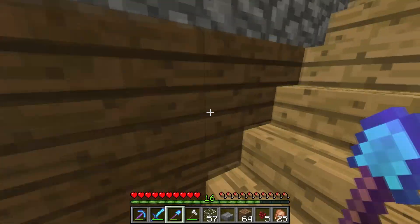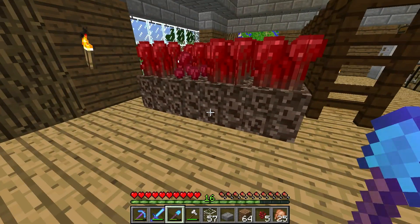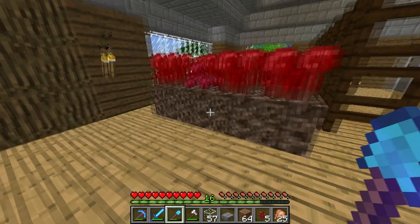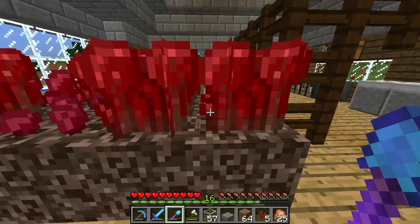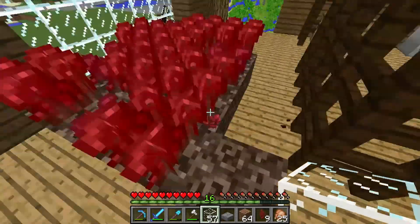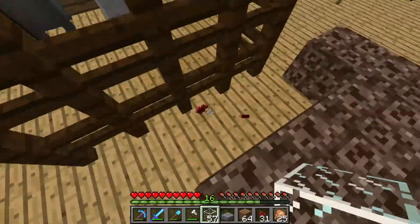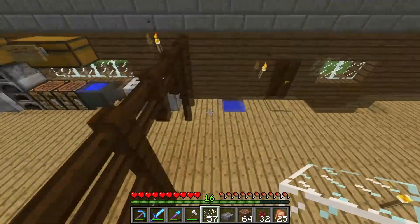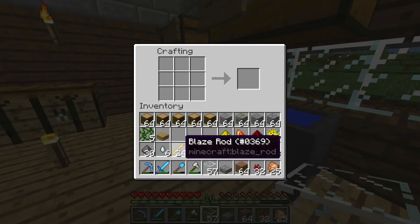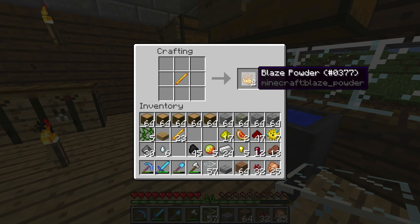Let's come upstairs and we will craft the brewing stand. I've also set up myself a very temporary place for growing nether wart, which is very important for what we are going to be doing today. Let's grab as much of this as we can — I'll replant that later. So for the brewing stand, you just need to place one blaze rod right here in the middle.